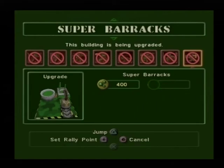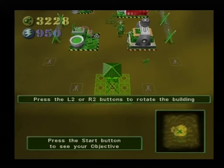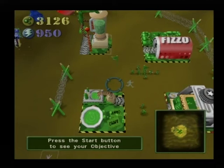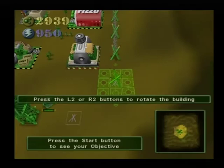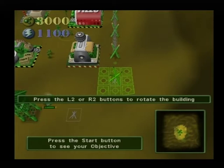You can obstruct enemy movement around your base by placing barbed wire fences. There are several markings along the terrain — use the bulldozer to place fence posts on each of these markings. You'll notice that when a fence post or guard tower is ordered, it remains selected by the bulldozer, allowing you to place multiple fence posts quickly. When you are finished ordering, press the circle button.